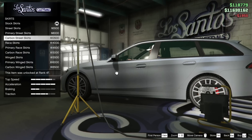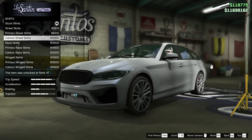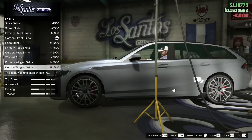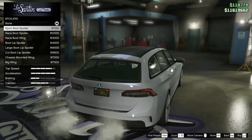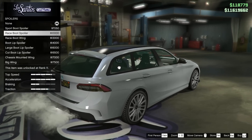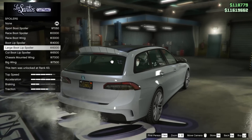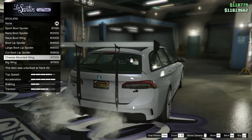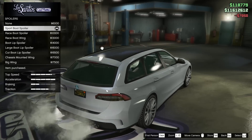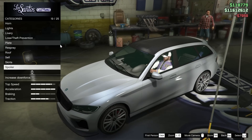For the skirts, I do want to go for something carbon to kind of match up with the other options on this car. I think I want to go for something pretty discreet, so we'll go carbon street skirts — there are some pretty aggressive things you can go for but I'm not going for that on this car. For the spoiler, we have the sports boot spoiler, race boot spoiler, the race boot wing, boot lip spoiler, large boot lip spoiler, cut boot lip spoiler, the chassis mounted wing, or the big wing. We're going to go for the sport boot spoiler because it's the only one that kind of looks any sort of good in my opinion.